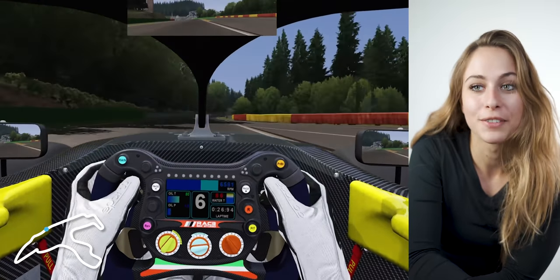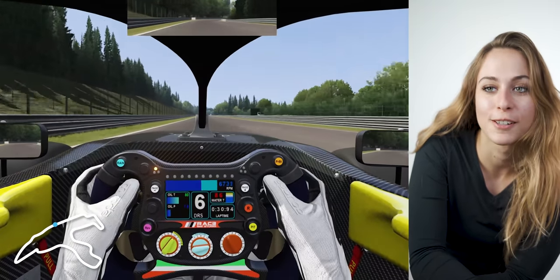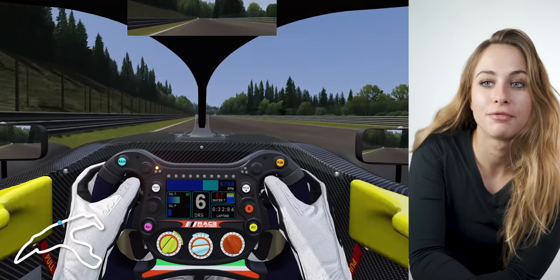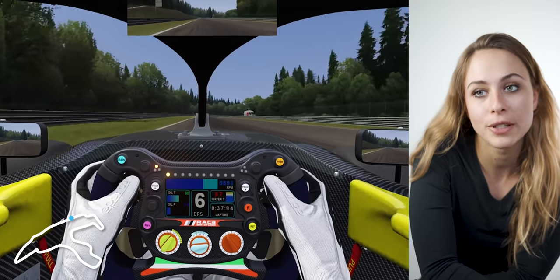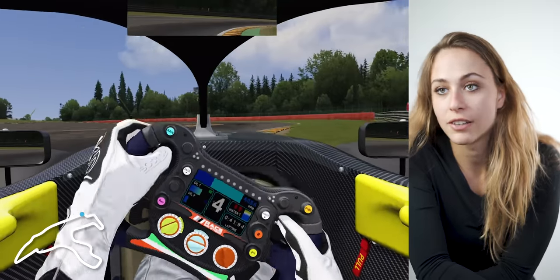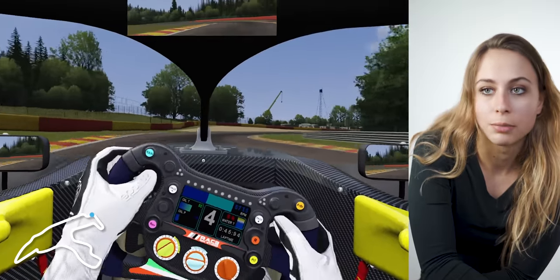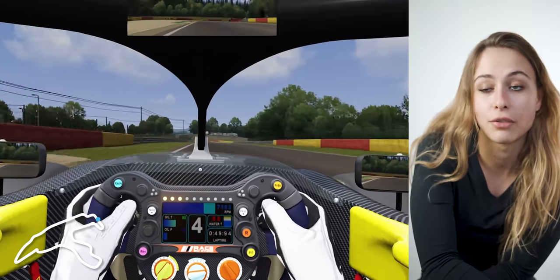A really long straight comes afterwards again — you can have a coffee — it's like a kilometer long before you hit the second real corner, which is a right-hander. Brake point is after 100 meters, fourth gear, really quick right-hander. Right after that it's a left-hander kink which is pretty flat, then a right-hander again without a lift — try to take everything from the exit curve.